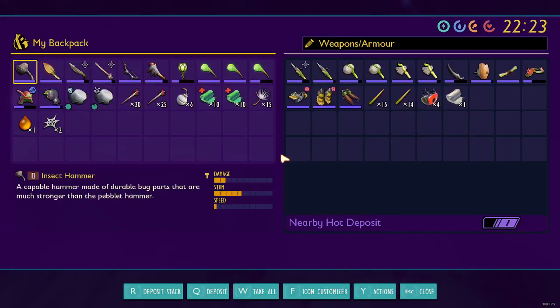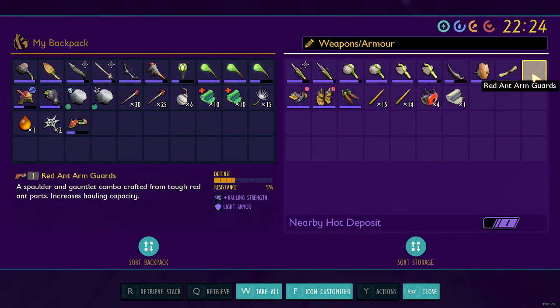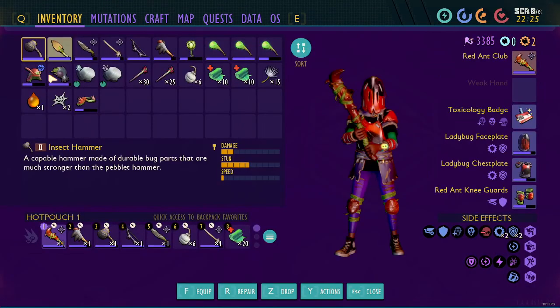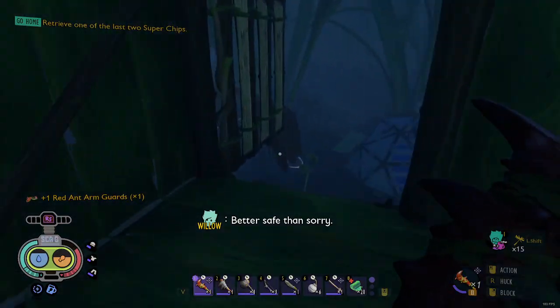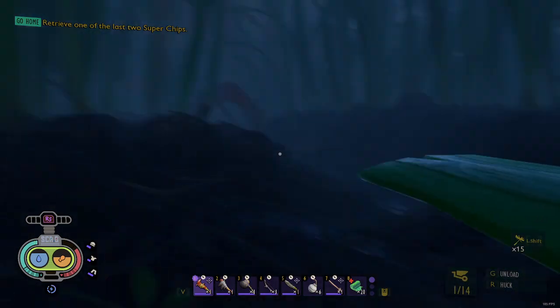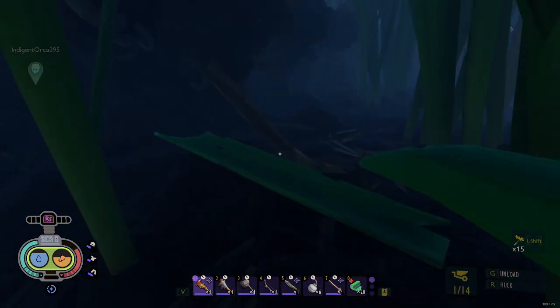So I have some ant armor here made already. I can grab it out of my chest here, and if I equip it I now have the full bonus.